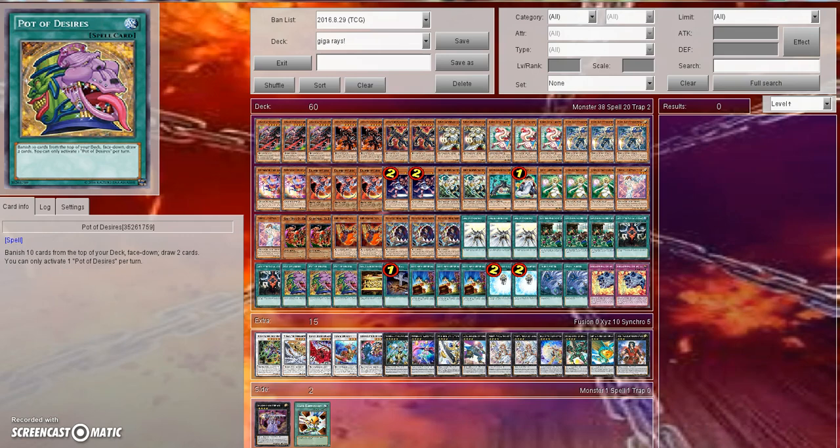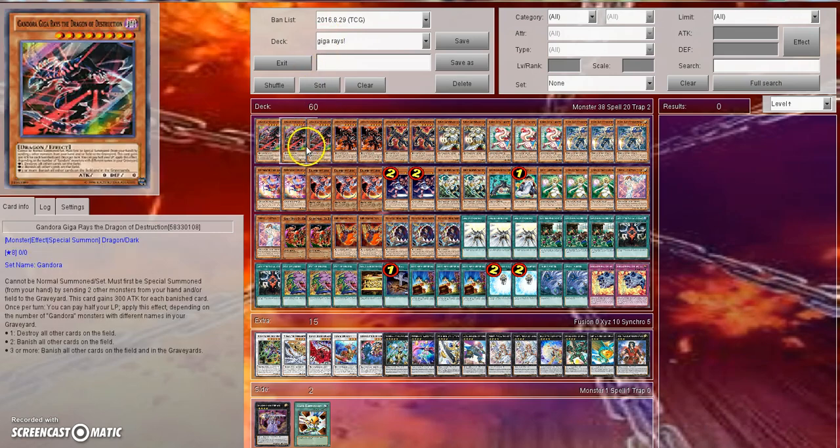So without any further ado, let's get into it. It's called Giga Rays OTK, named after Giga Rays the Dragon of Destruction. He can't be normal summoned or set — he can only be summoned from your hand by sending two other monsters from your hand and/or field to the graveyard.